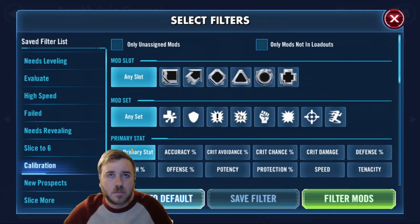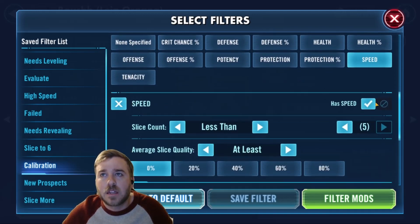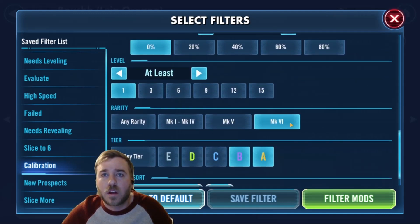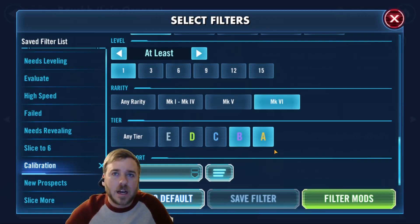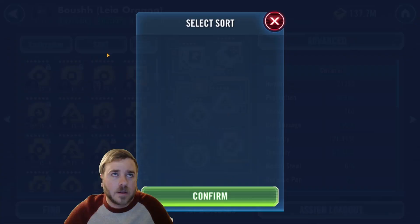The next filter I named Calibration. This is just for finding the mods that you want to use those micro attenuators for. So we're going to select any set, any primary stat, has speed, less than five, and then we're going to select mark six mods only, and then B and A. I don't think you should use those attenuators on C or below, because you still have slicing opportunities. Sometimes B is something I'll go for if I'm just short on slice up to A, but for the most part I'm just looking at A. So we filter and sort by speed.